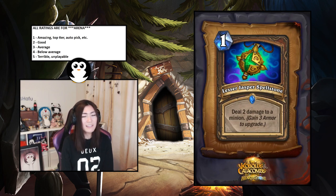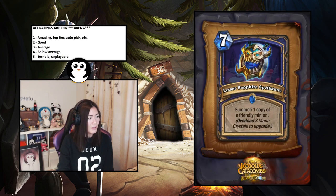Lesser Jasper Spellstone — all of these are pretty strong. One mana deal two is already like Arcane Shot or Smite, granted it's only to a minion, but it has the option of being upgraded if you have Bash or Bite or something. I would say this is probably a two — it's good.